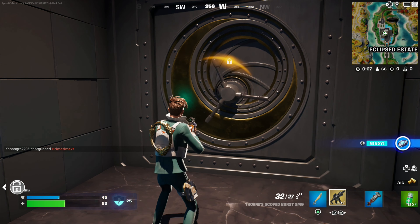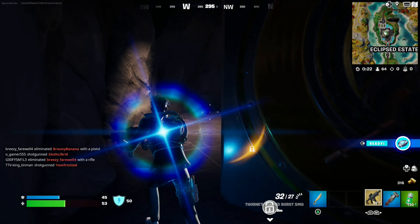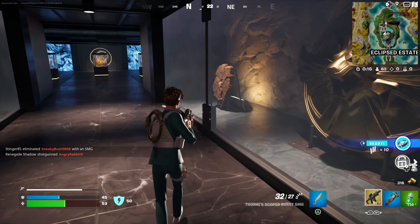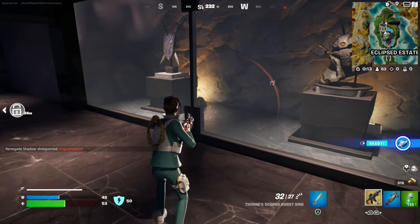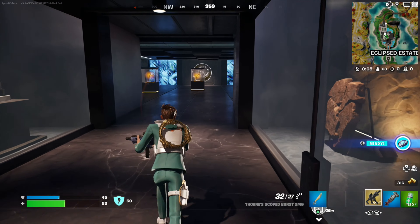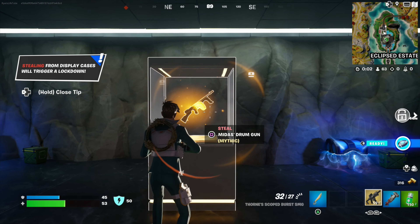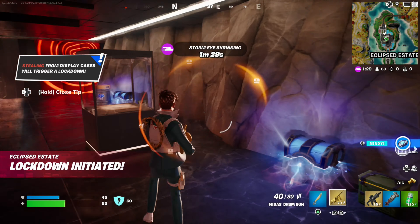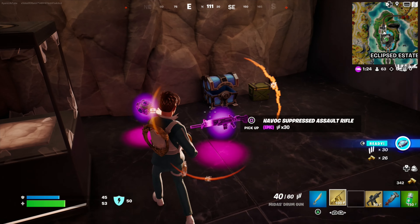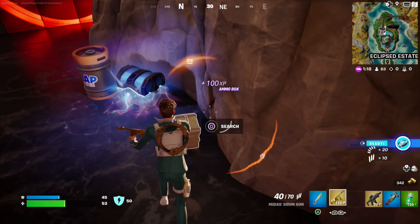Let's see what's in the vault. Oh, artifacts - is that a Chrome Hand? Oh no. Old items - minus the drum gun. I'll take Monster's drum gun any day of the week.